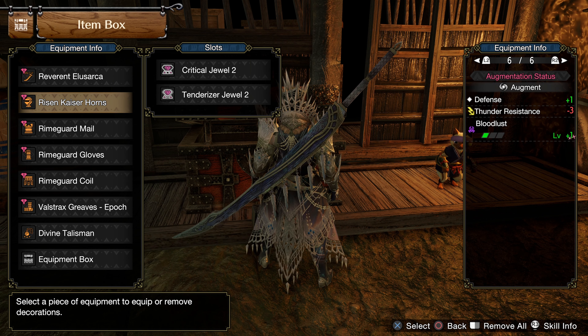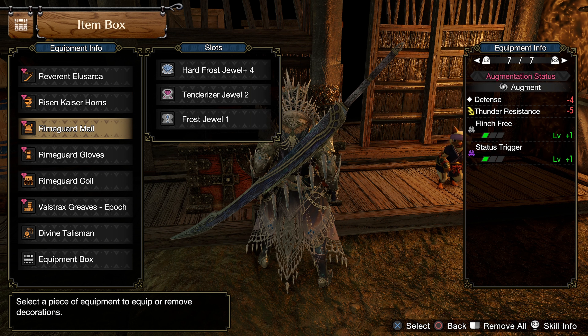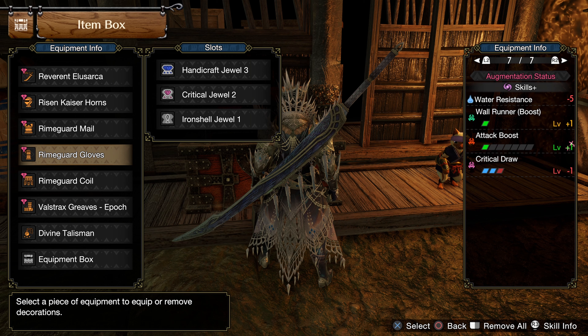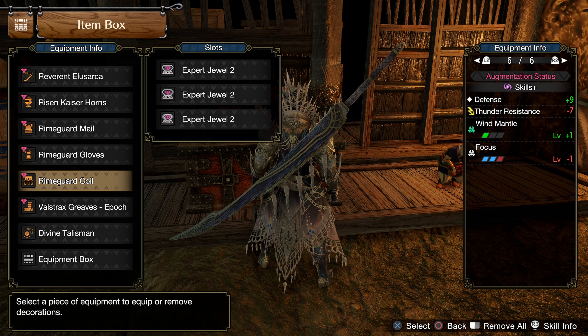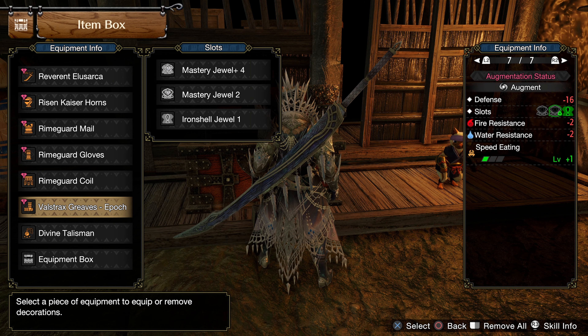On the helmet, I have Bloodlust. On the chest, I have Flinch Free and Status Trigger, which is not required. On the gloves, I have Attack Boost. On the waist, I have Wind Mantle. And finally, on the legs, I have a few slot upgrades, which are also not required.